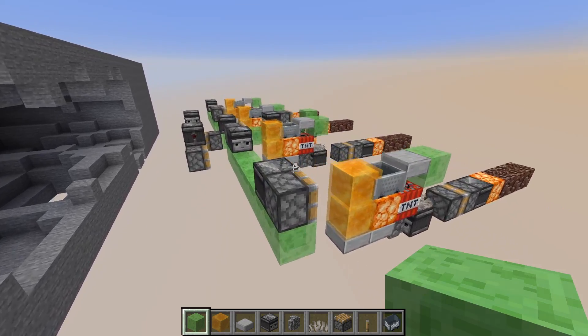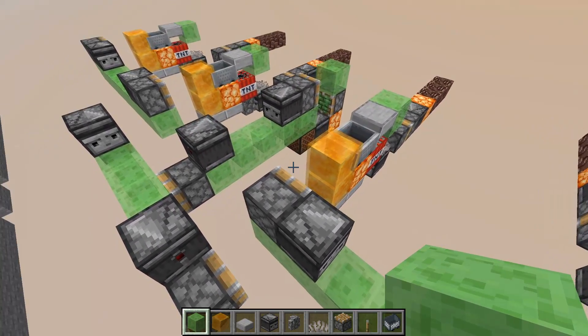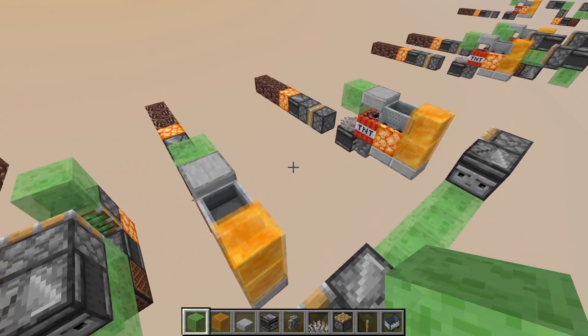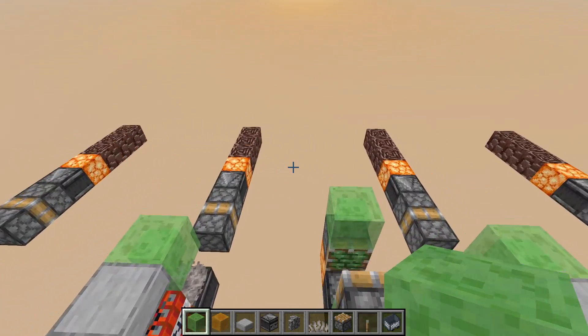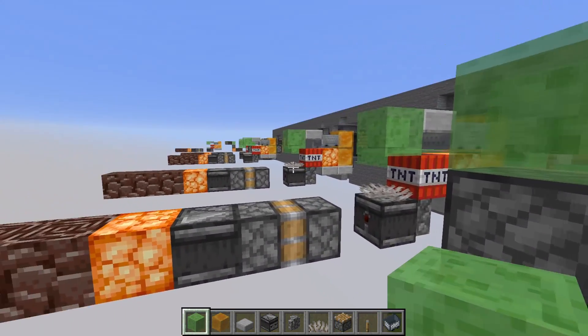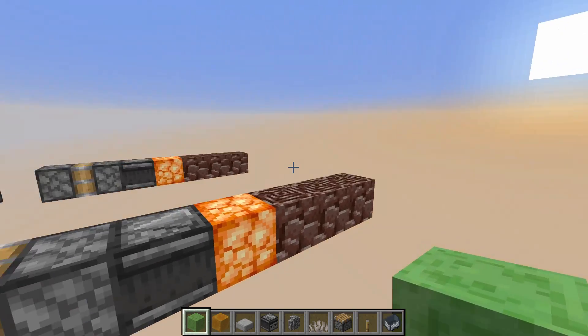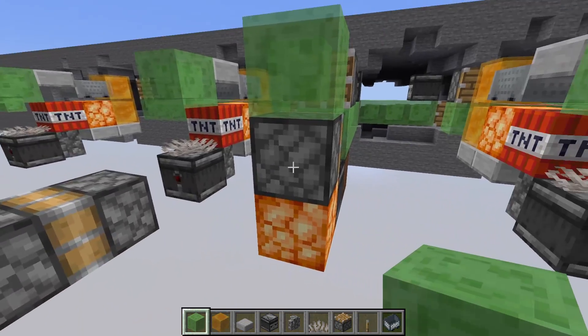We can also make a four-wide design without too much complexity of trying to synchronize the explosions, because you want the explosions to happen at the same time — otherwise the TNTs will be pushing each other into random directions and potentially destroying the machine.